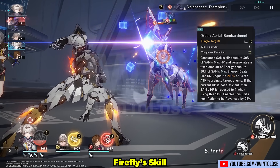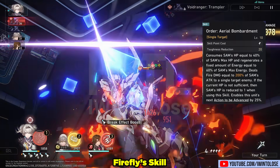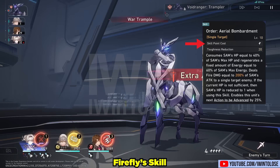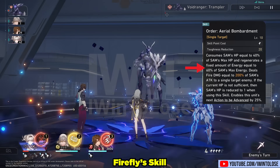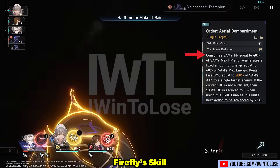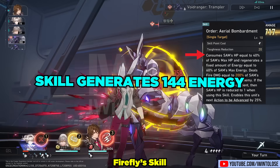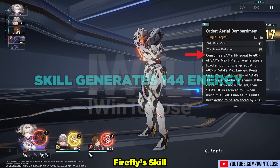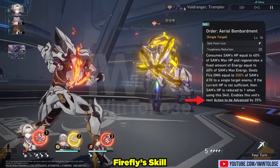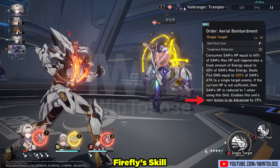Up next is her skill. Outside of her ultimate, her skill costs a skill point and is actually pretty funky, as it generates a fixed 60% of her ultimate's energy. It also costs 40% of Firefly's health. Considering her ultimate costs an insane 240 energy, her skill generates a whopping 144 energy. Her skill also advances her forward by 25%, so if she needs two skills to fully charge her ultimate, this advance forward will speed it up a bit.